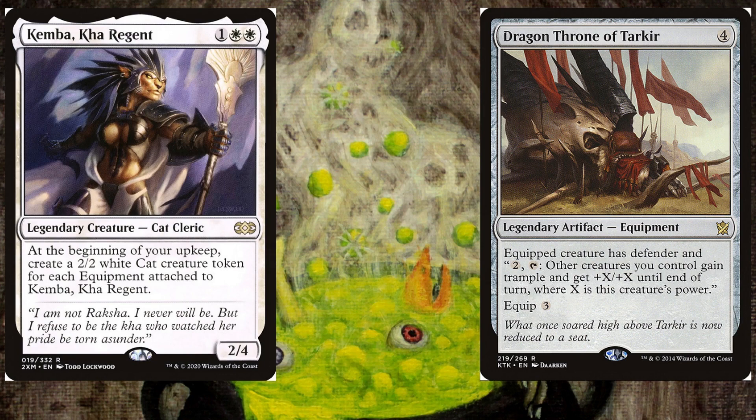If the equip cost is brought low by Andre, we can use the same principle we used with Kemba: put everything on one creature, activate the throne, and spread the equipment out once again. We can even activate the Dragon Throne multiple times in a turn if we have the mana, since it requires the equipped creature to tap — not itself — thus making even the smallest creatures into lethal threats.